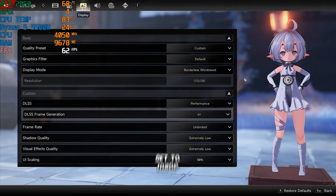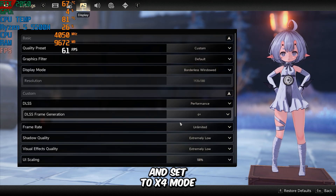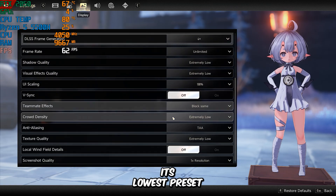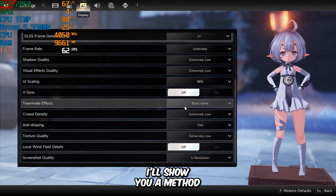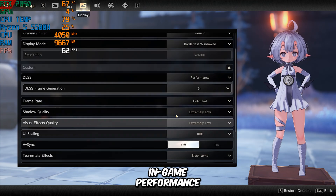The resolution is set to 1080p. DLSS is enabled and set to the Performance preset, and DLSS Frame Generation is also turned on and set to X4 mode. The frame rate is set to Unlimited, and every other graphical setting is at its lowest preset. It's important to note that you can't disable anti-aliasing unless you turn off DLSS, but I'll show you a method to completely disable it even when DLSS is enabled.